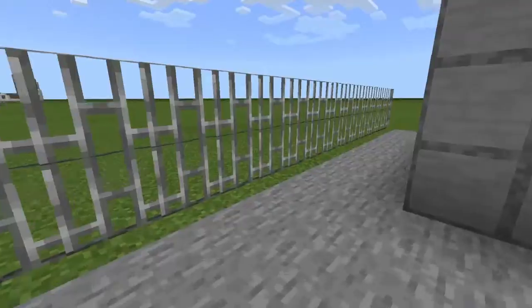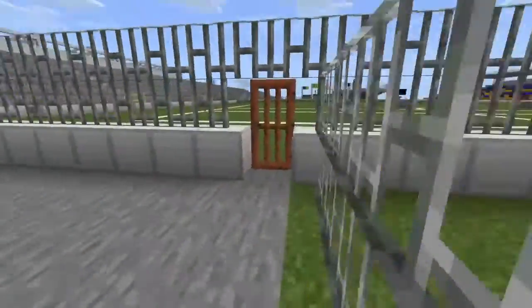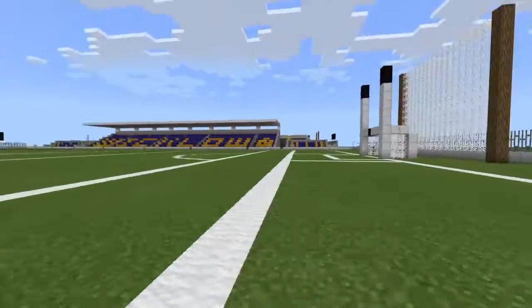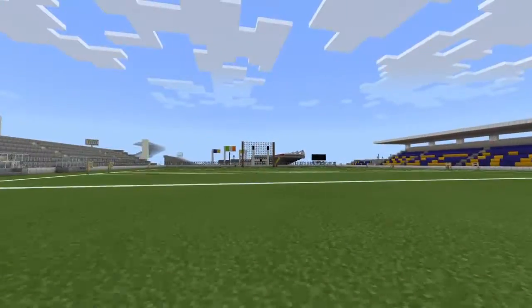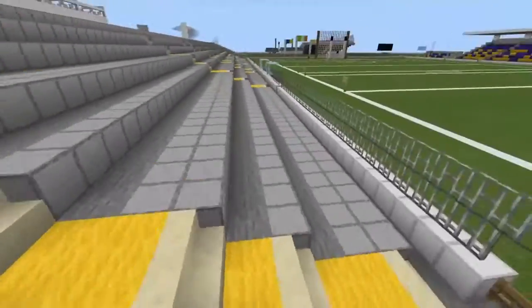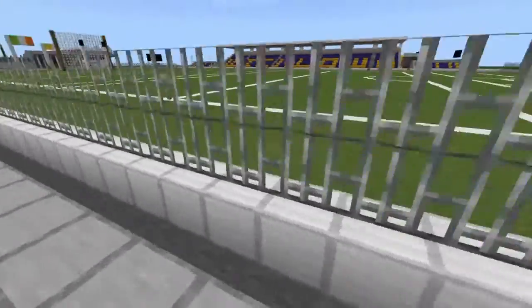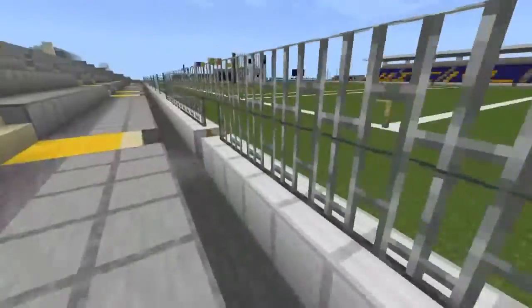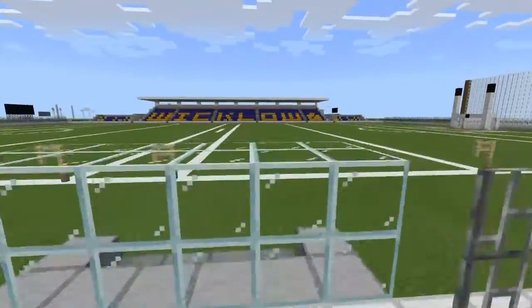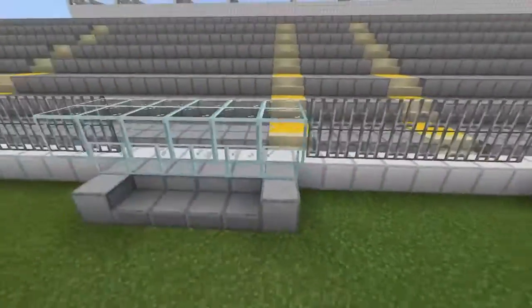As you can see we've got this fence that separates it from the outside. So let's head out onto the pitch. And this is what the main stadium looks like. Over here we've got the open seating with the benches, and along the barrier we've got this really tall fence. And here we have the dugouts for the players.